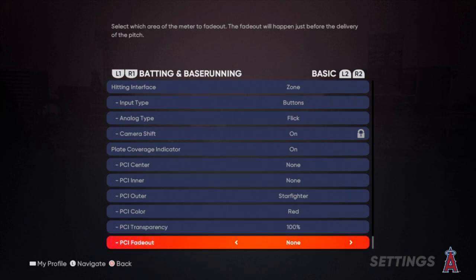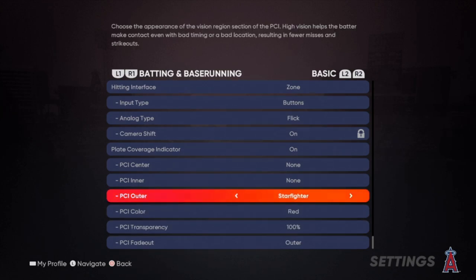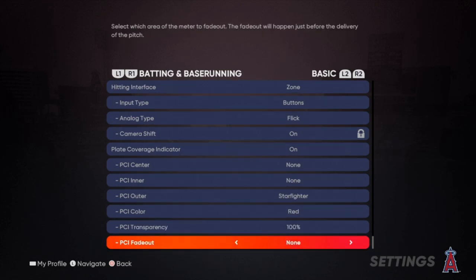The big thing is to make sure PCI fade out is on none. If you have PCI fade out on outer, then your PCI is going to fade out right as he pitches it. So make sure you have your PCI fade out on none.